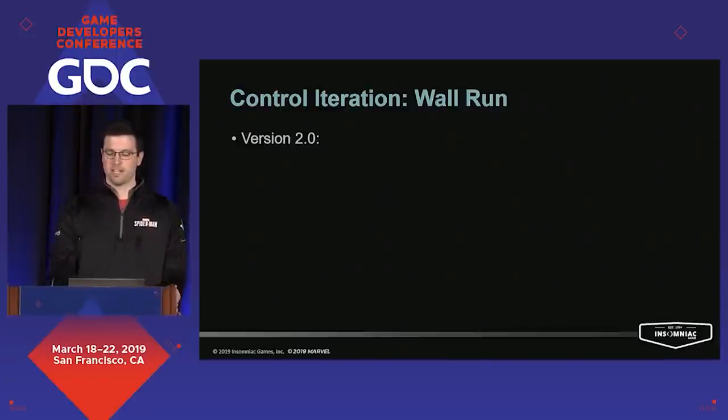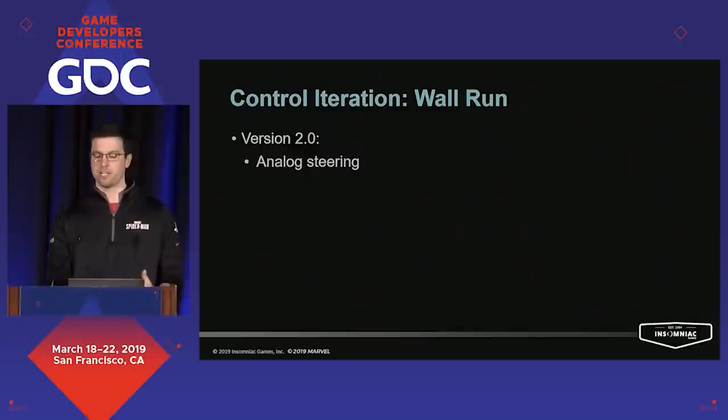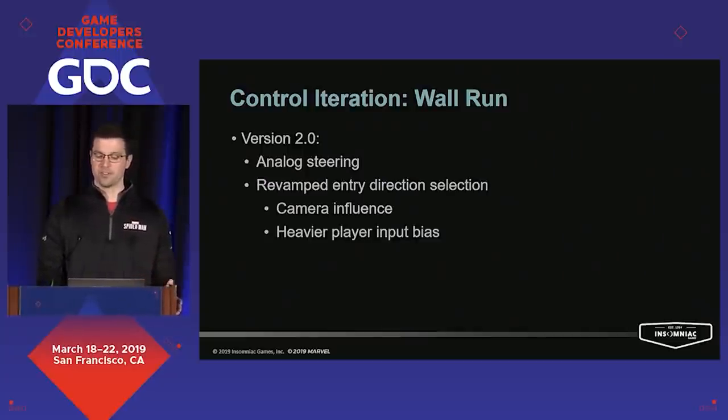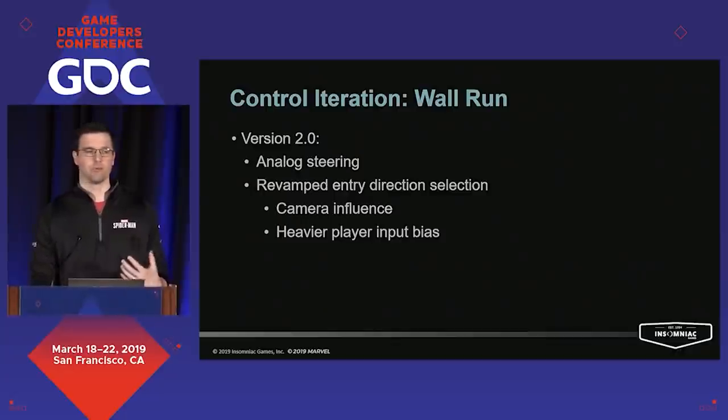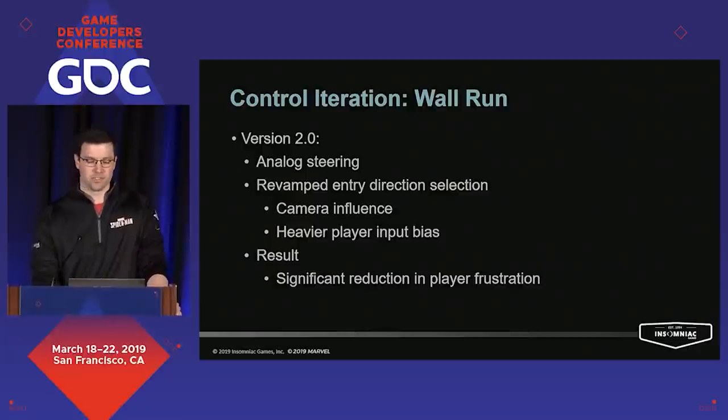So with our big problems identified, we set out to make some changes. The first thing we did was add analog steering — this created a lot more in-between values for entry direction as well as giving players the ability to adjust on the fly. Then we revisited our entry direction process as a whole. We added a camera-driven influence to help translate player intent to in-game results, and we significantly amped up the effect of player input over momentum so they had a lot more control over the output. These combined to result in a significant reduction in player frustration.